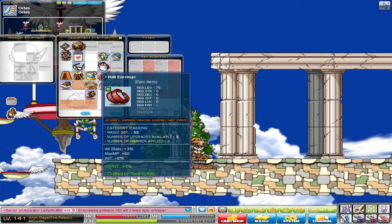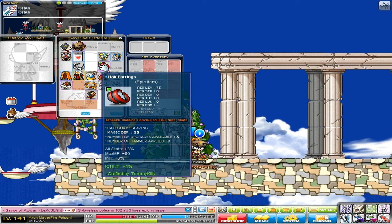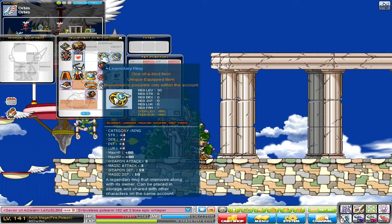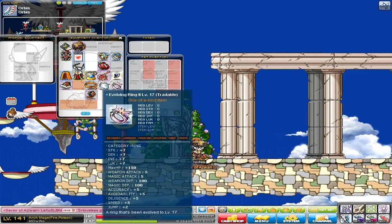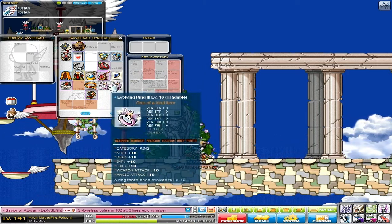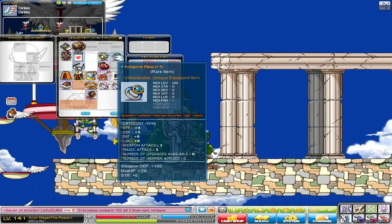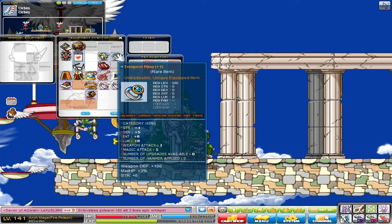I have half earrings which are 9% plus 1%, and I bought these in an FM a long, long time ago for my Evan but transferred them over. I have the basic rings — your legendary one and your evolving ones, nothing special about them. And my Tempest ring, which I chaosed myself, is 5 magic attack and 8 intelligence, which I'm quite happy with.